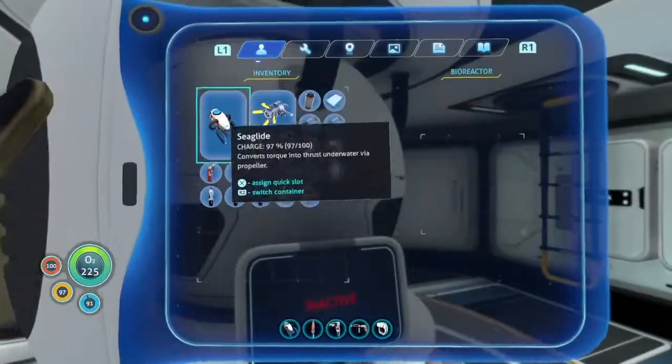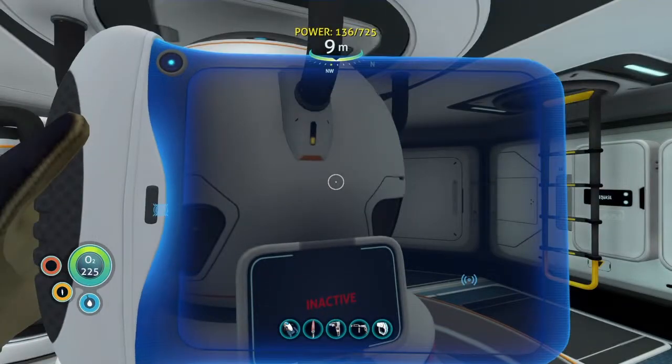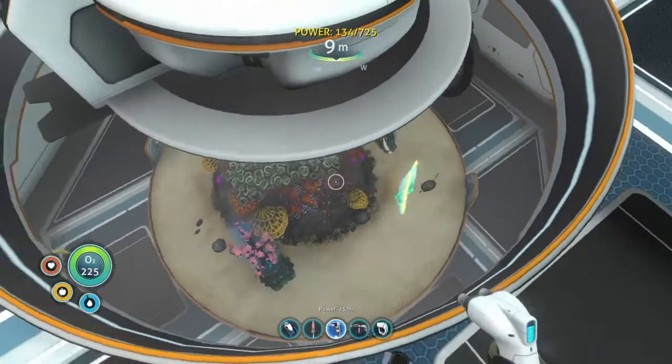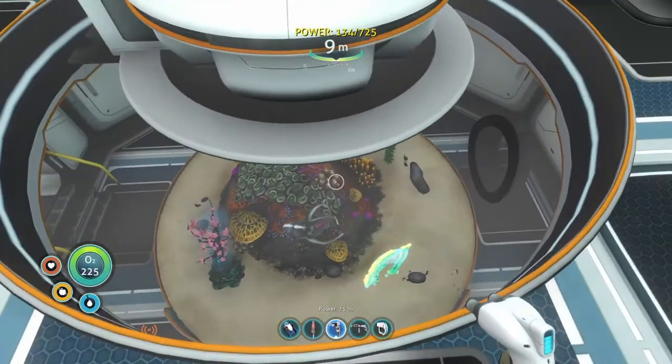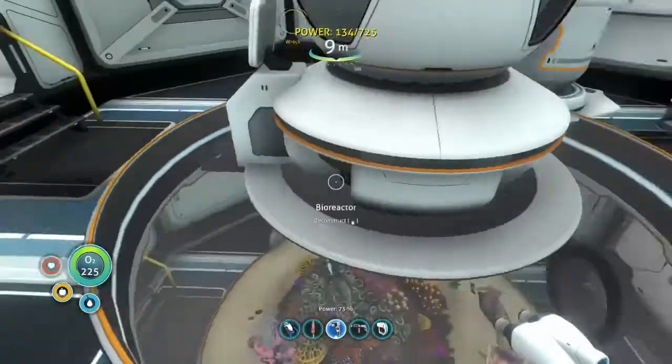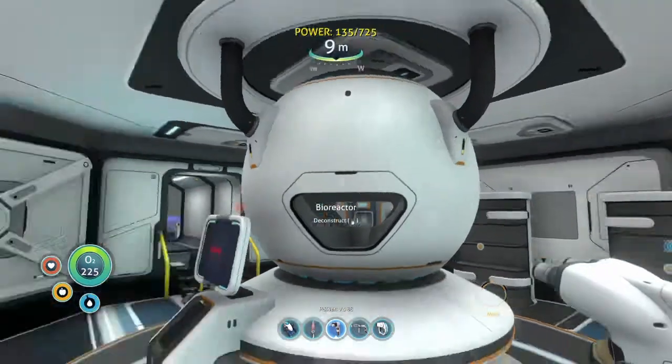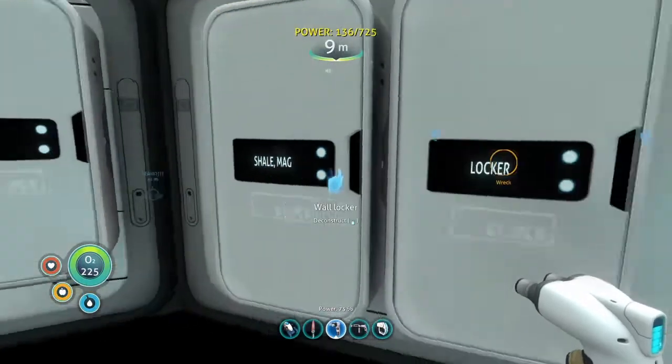Is it just me or did the jelly ray get eaten by the bioreactor faster than the stalker? Is there a hierarchy of how fast it eats things? Because the stalker definitely felt like a better bet from a bioreactor energy standpoint, unless I'm mistaken.